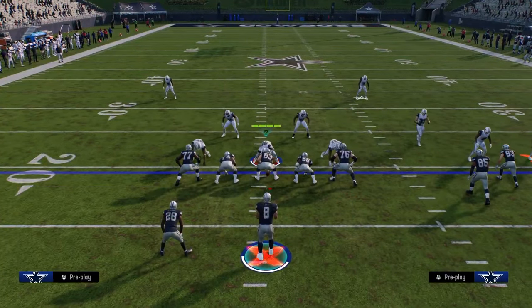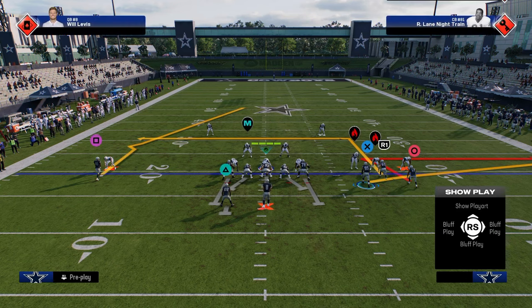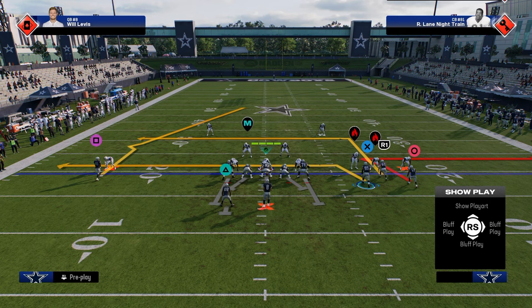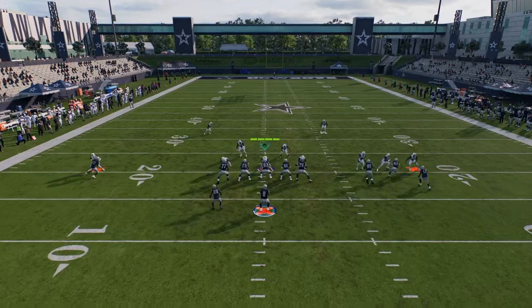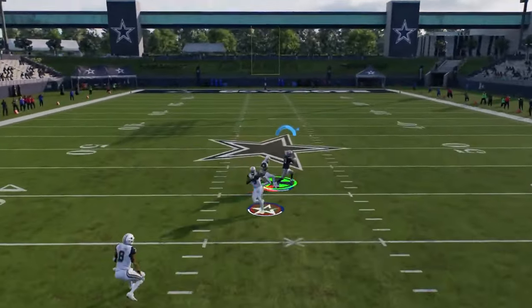Man coverage honestly isn't that good against something like this, because it's going to be hard to consistently press this tight end. Most formations in a nickel set are never going to be able to press this tight end. Something like dig return is a really nice little combo that will consistently beat man. You can see that backside guy, the middle third able to get down on that.